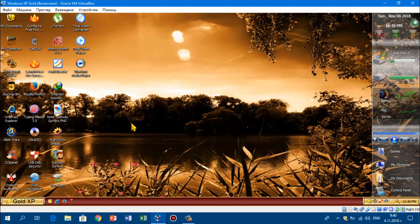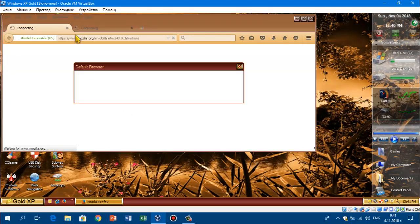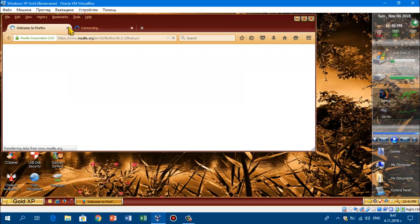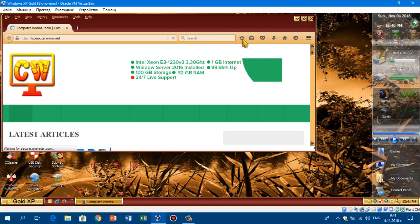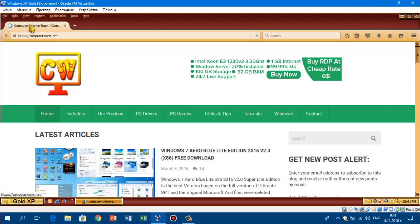We opened Firefox and this will take a while, because this is going to be so slow — I did that with Windows on a full Edge PC. I did not listen to myself to install a really old version of Firefox that would work pretty good. As you can see, when you open Firefox and go into it, it actually goes to Computerworm.net. So yeah, this is their website — you can check it out by going to Computerworm.net.